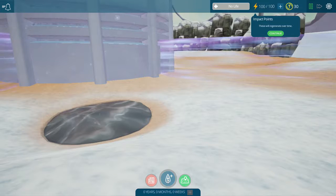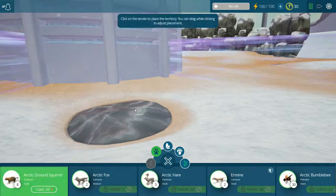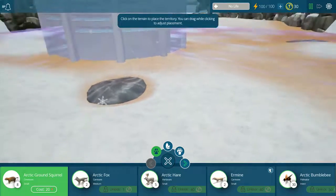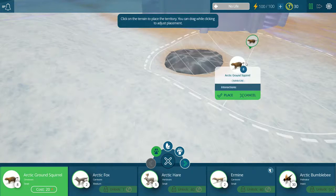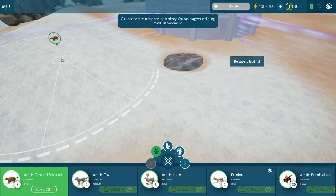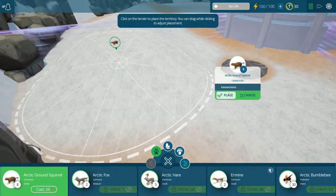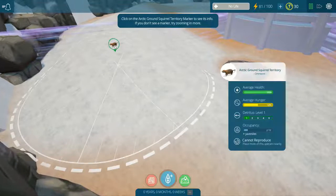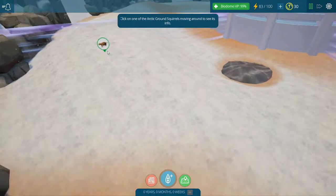The first thing we're gonna do is create a consumer - these are things that will eat other things. The first one we have is this little cute arctic ground squirrel. Let's zoom out some more to see our whole biome here. It kind of bleeds into the next one, doesn't it. Let's put them right there. Alright, so now we have a territory - this is where the arctic ground squirrel will stay. They're a little hungry.